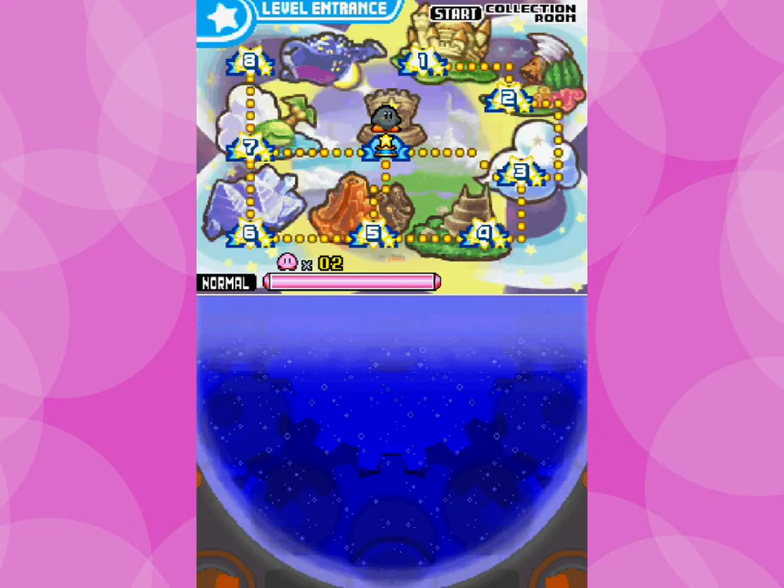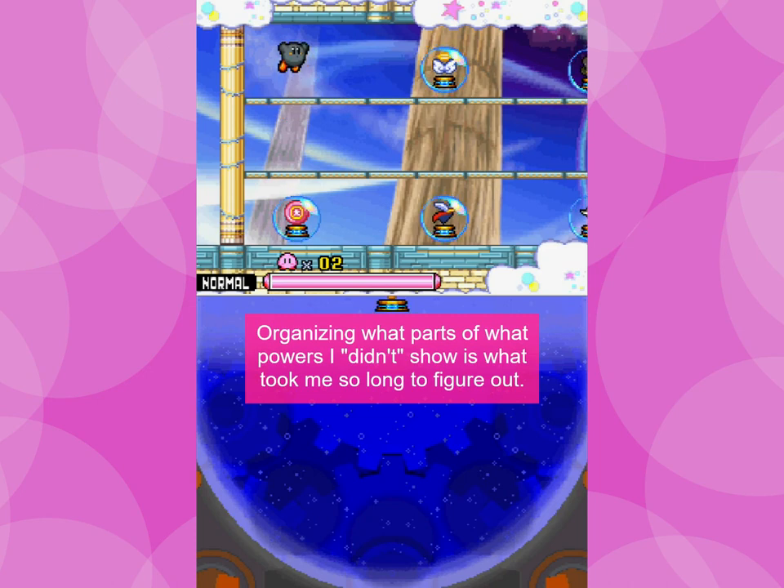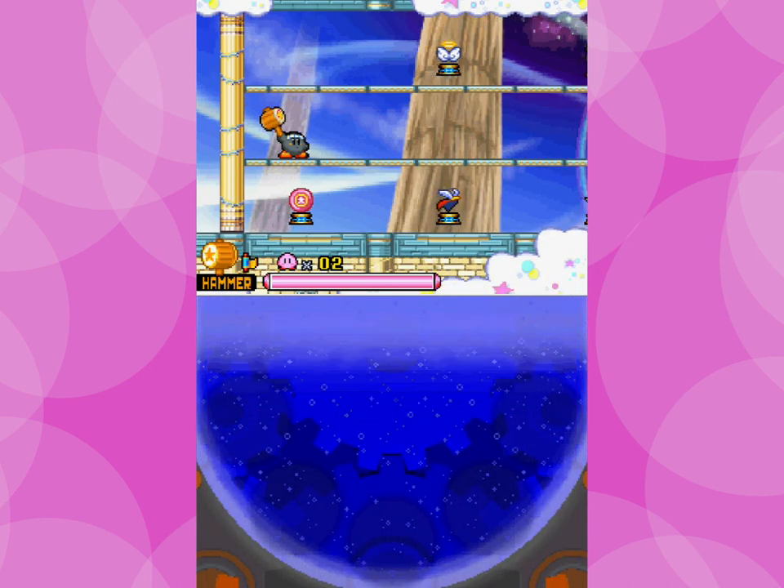Alright, so now for the powers. We are here. Let's start out with the hammer. I didn't show this before: if you charge it up, you do the big hammer. You can also do big flame uppercuts as well, which can be more useful because it's more powerful, but it does take a little bit longer to use, so be wary of that.